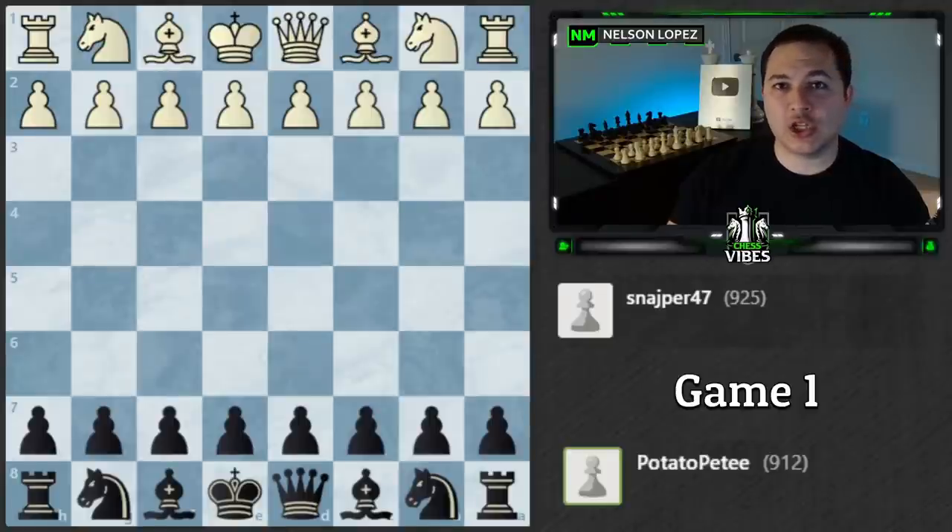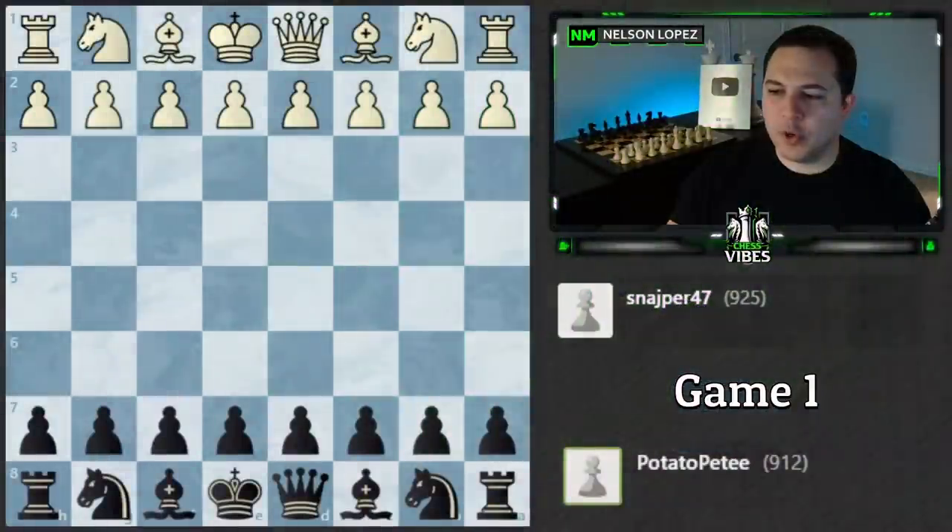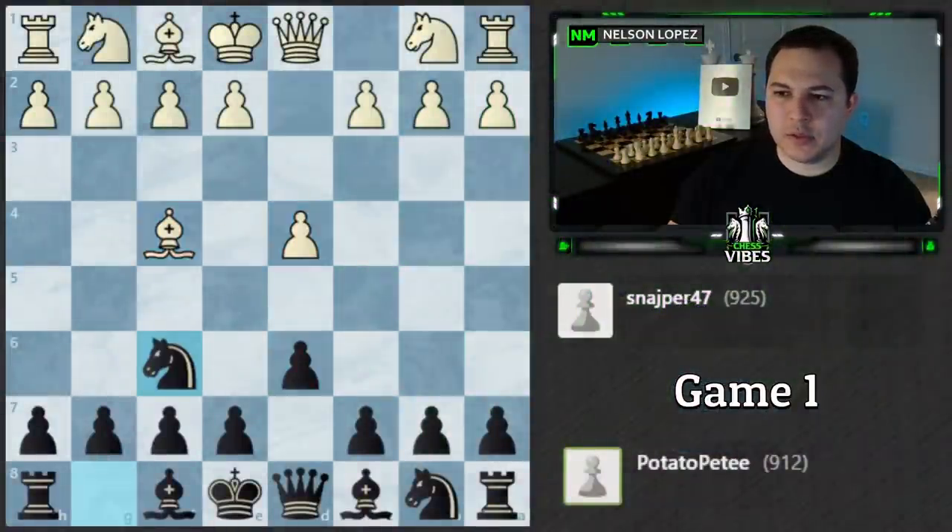What's going on guys, today we're going to be looking at two of my patron's games. Both of these players were in the 900 to 1000 range, and I'm going to be looking at what they did well and maybe what they could have improved on. If you want your games analyzed like this, you can check out the Patreon link below. Let's go ahead and take a look at these games. Pete was Black.